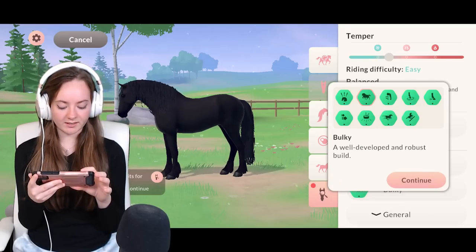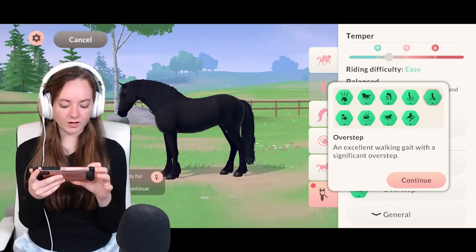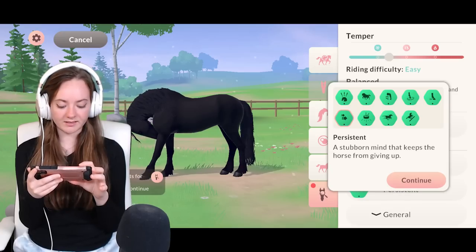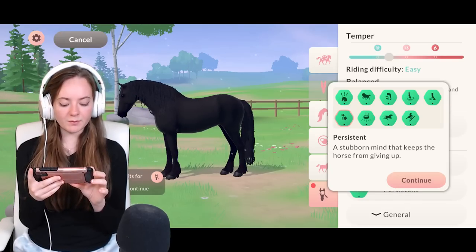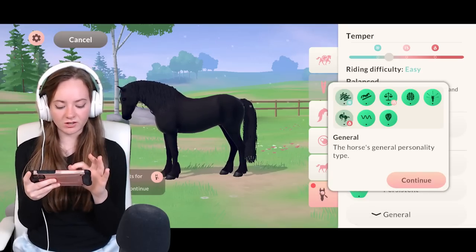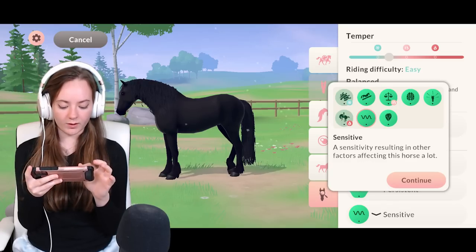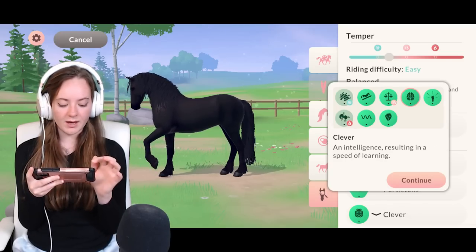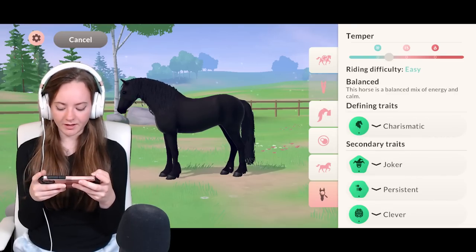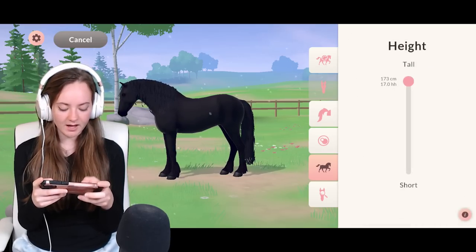For another secondary trait we've got alert, bulky, careful, light step, overstep, uphill canter, rhythmic, and persistent. I'll go with persistent — 'stubborn mind that keeps the horse from giving up.' I feel like Dave would be persistent. For the general stat we've got ambitious, sensitive, tough, balanced, clever, or dramatic. I think we'll go for clever — I feel like Dave would be clever. So his characteristics are: charismatic, joker, persistent, and clever.